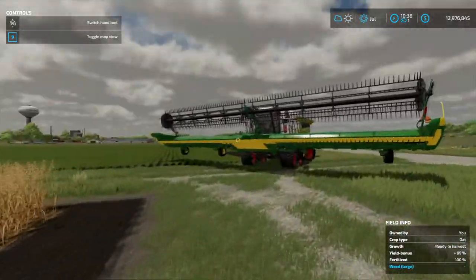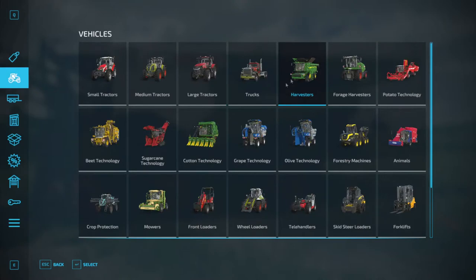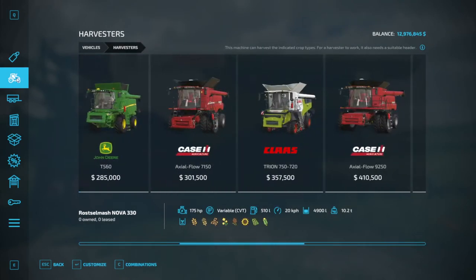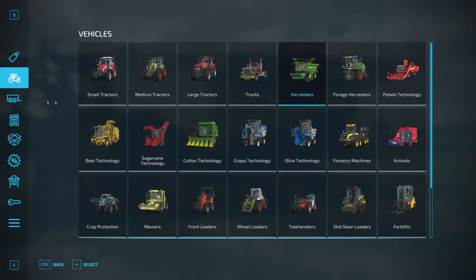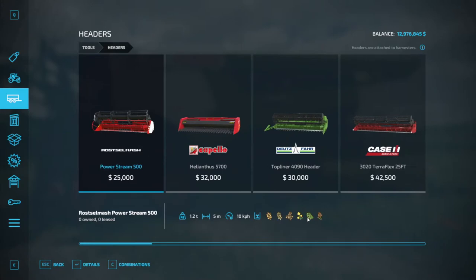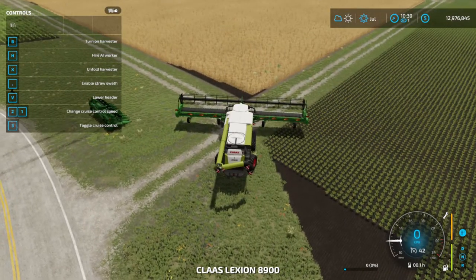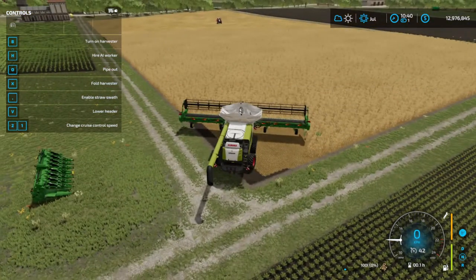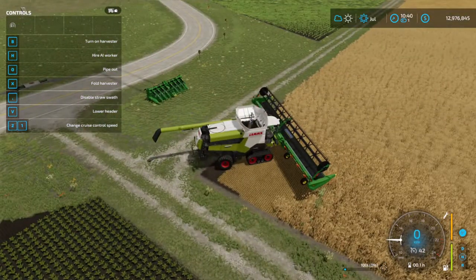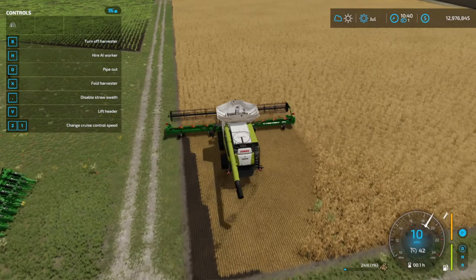The oats are completely grown and it's time to harvest them. I got the biggest header I can buy and the biggest harvester — you don't have to get the most expensive one, I just like to do that. Any one of these harvesters will work. You go into vehicles and I bought the big boy. Then you've got to get yourself a header — any of these headers work as long as oats are listed. Get in, turn it on, and start harvesting. I unfolded it, and I want to remind you to enable the straw swath — in the controls, the third last one, 'enable straw swath,' which is comma. Make sure you have that because it lines up the straw in a nice row.